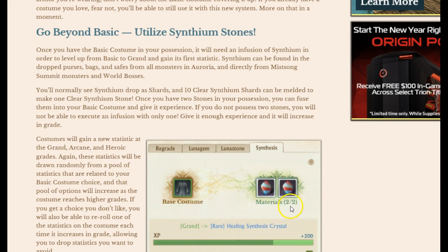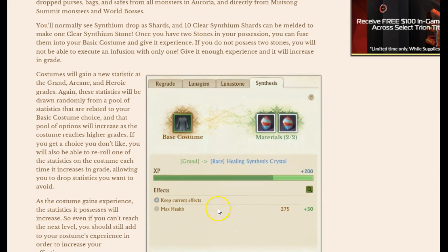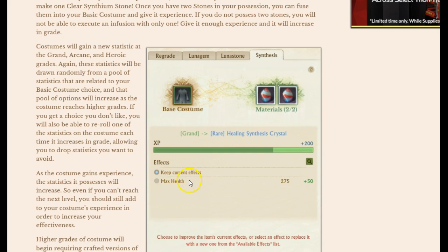Similar to the guild cloak system, you put your costume in along with these materials and it gains EXP. As you level up you gain a stat, and you can reroll that stat if you don't want it. If you like the stat, keep it; if not, click on it and it will reroll. You can also click the icon to bring up a list of all possible stats you can get.